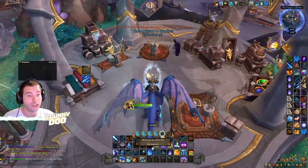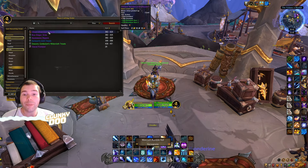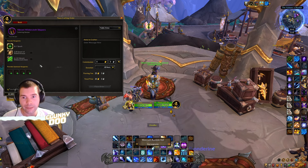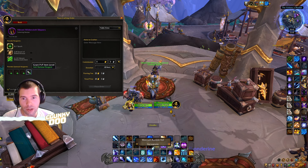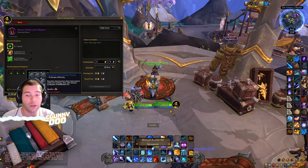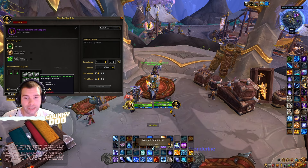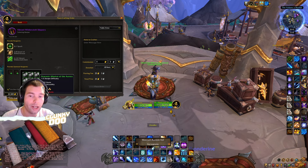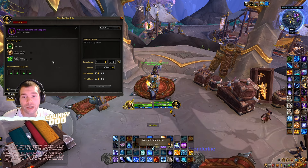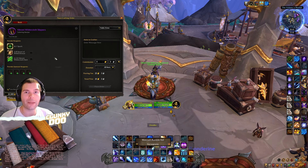With everything in hand, go to the Work Orders location in Valdraken and talk to the Goblin there. Search for Vibrant Wilder Cloth Slippers, click on it, provide your Spark of Awakening and Draconic Trophies of Conquest. Choose the embellishment called Statue of the Forcing Power — try to get the three-star version. Set your stats to Haste and Versatility by picking up Drakonic Massive of the Aurora, plus the other required ingredients from the Auction House. Submit the work order and you'll receive the boots by mail shortly after.